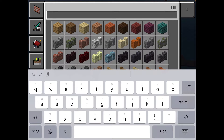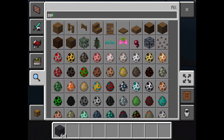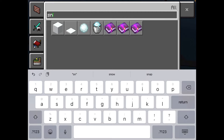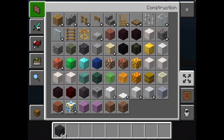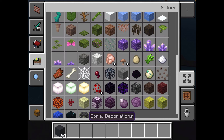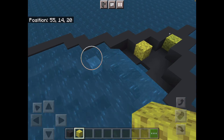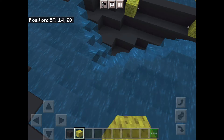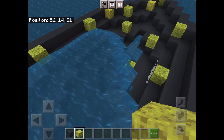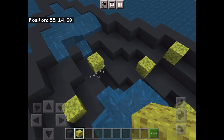You're going to want to get your sponge — grab your regular sponge — and start getting rid of the water. I really do despise this part because you have to get rid of all the sponges.